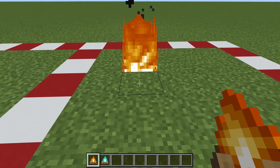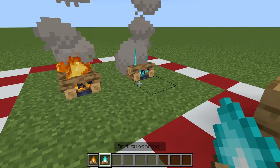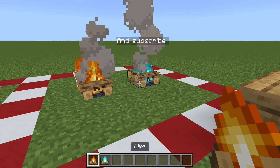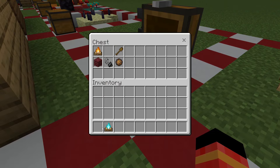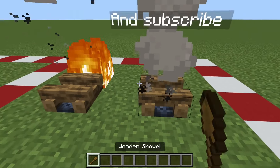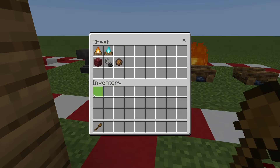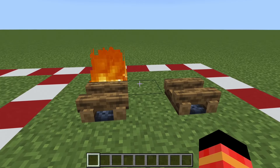Now if you put these two campfires down — like and subscribe — you can see the text will appear on top of the campfires. That's pretty cool. Then you can use a wooden shovel to put those out.